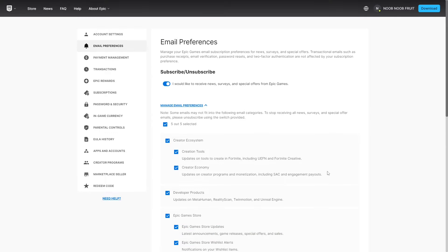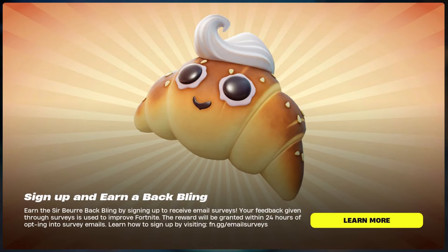Expect this within 24 hours. If you don't get it, just wait a little bit more because these kinds of rewards take a little time to reach everybody. It's free, just go ahead and grab it — only a couple of easy steps to get yourself a nice looking croissant Sir Burr back bling, which looks absolutely cute.